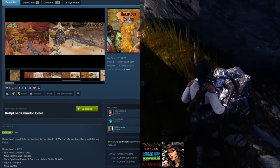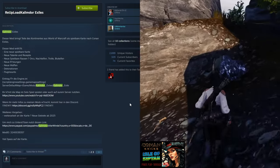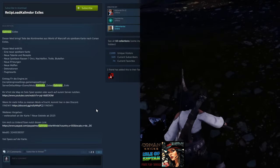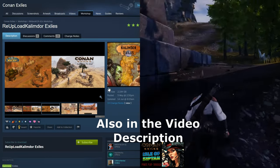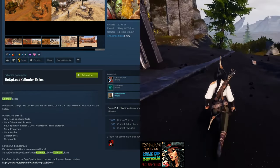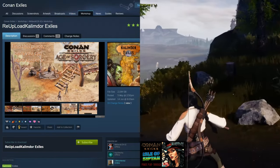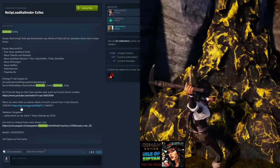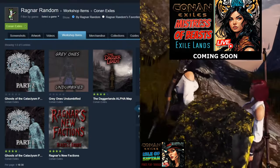Another thing that happened is their Discord was hacked, so they've had to make a new Discord as well. You will find the link to their new Discord right in the description of the re-upload of Kalimdor Exiles. The changes and everything have been updated, but you need to be looking at the re-upload and using the new Discord link.